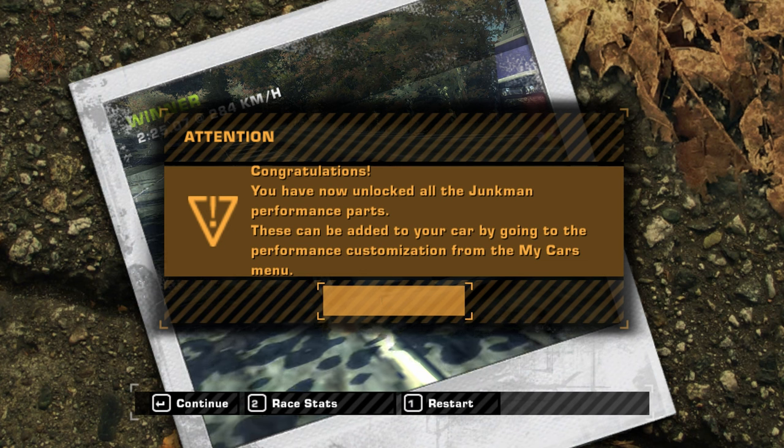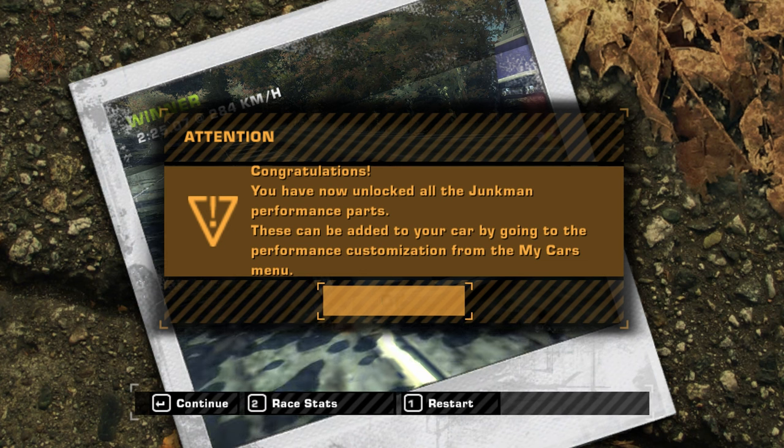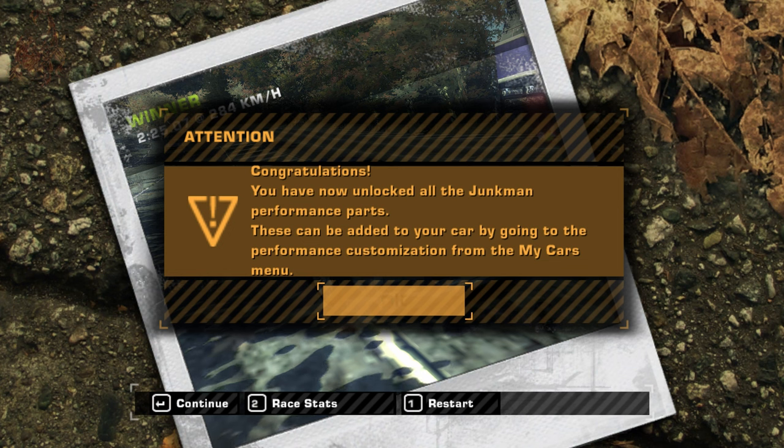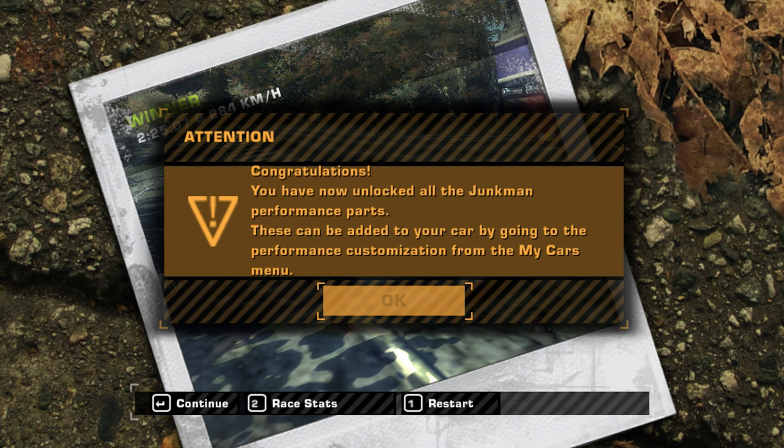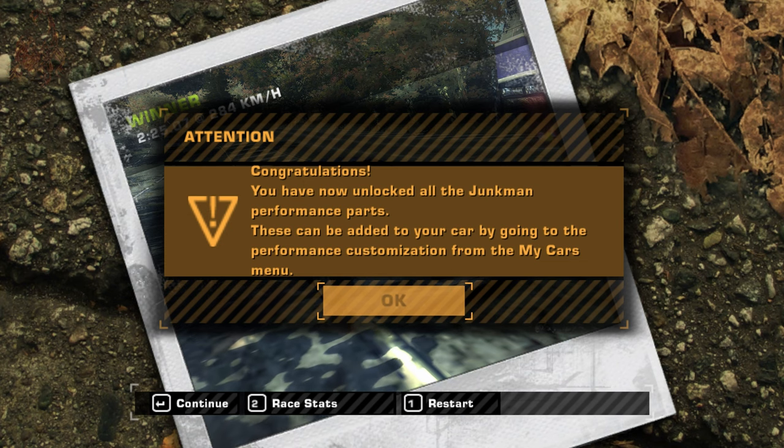You have unlocked all the Junkman performance parts — unlike other parts, these can be added to your car by going to the performance customization menu. Again, enable and unlock it.